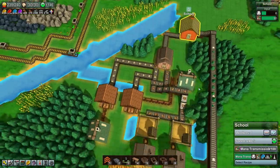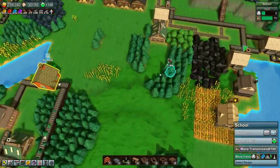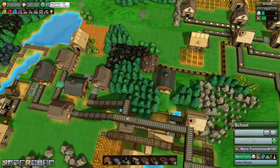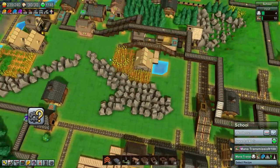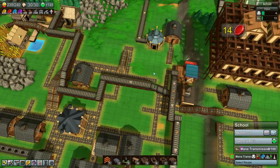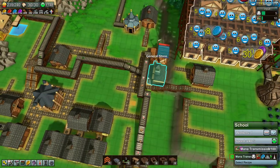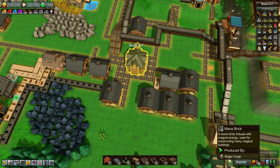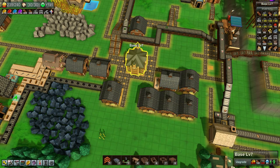And once we get this mana stuff, we can start messing around with that here. Obviously all the coins aren't great, my happiness is really low. I also need to upgrade my base again — you can tell how low on workers I am. But for now I think we're at a good stopping point. So that's going to do it for today's episode — thank you guys for watching.